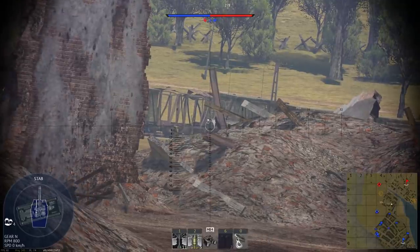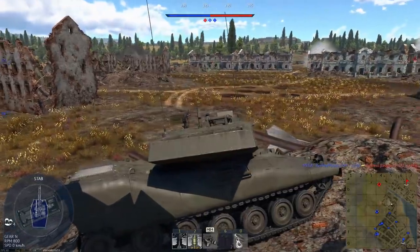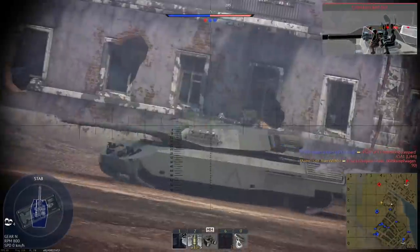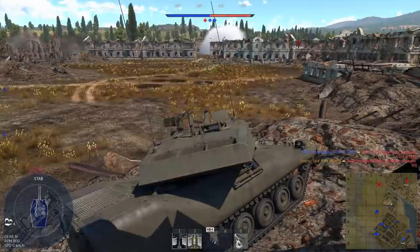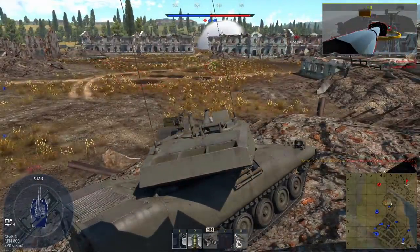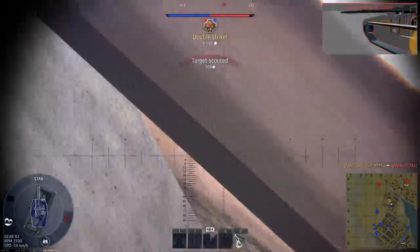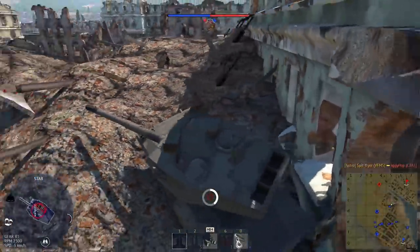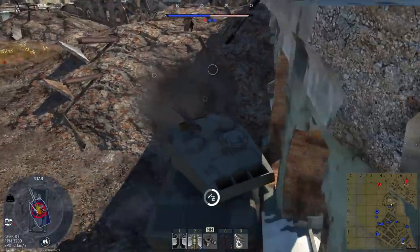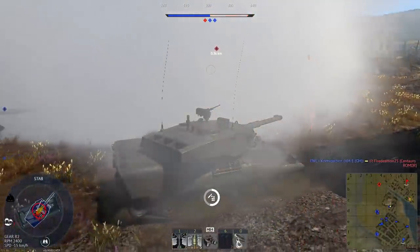I'm biding my time, probably using the wrong shell on this Radkampfwagen — it surprisingly has a fair amount of armor. The steep angles on the turret make it quite tanky. I manage to put one into the roof of the turret and take out one of the crew. I then spot a C2 Mexas and breach him. He pops smoke but I reload in time, shoot straight through the ammunition, and that's all she wrote. A friendly tank then covers me with smoke when I nearly get caught by a Leopard 1A1.